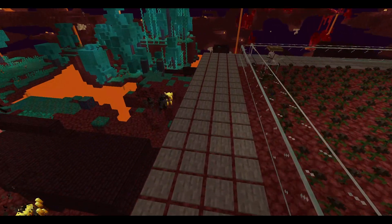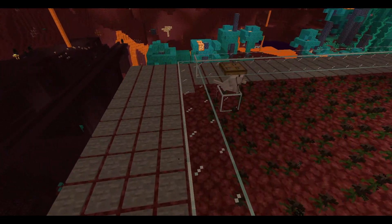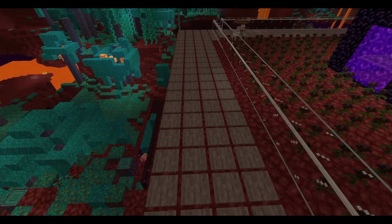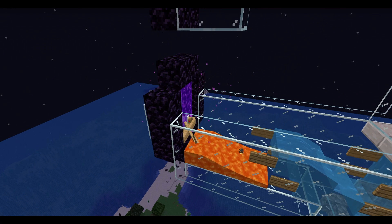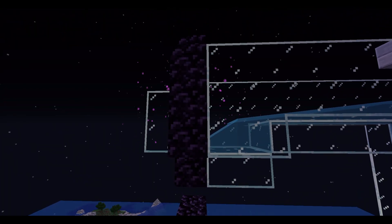We only need about 4 pressure plates across here, plus the glass also serves as a spawn surface. So we've got a roughly 5-block-wide area for pack spawning, which is perfect. Now we've got two nether portals - one linked to the area where the Wither Skeletons spawn, and the other linked to where you kill the Wither Skeletons.